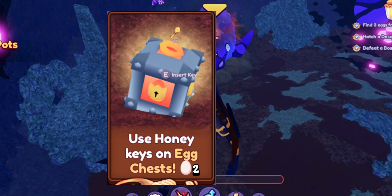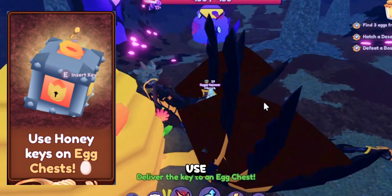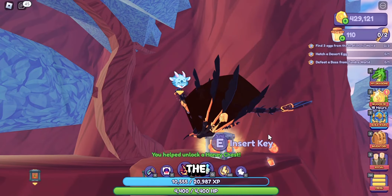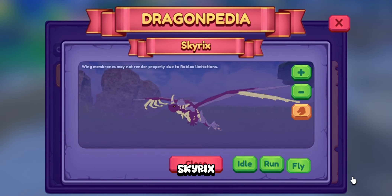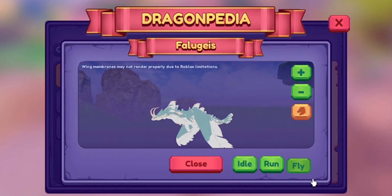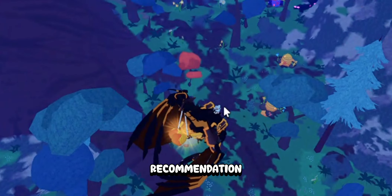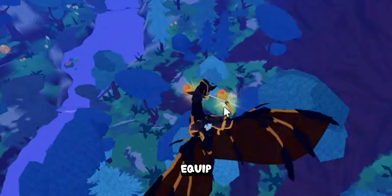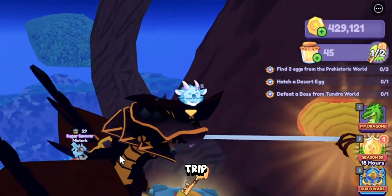Number two: each honeycomb we heal will give us a honeykey that we will use for two things. The first is to get the honey eggs to unlock the dragons Skyryx, Milibi, and Falugais. For this reward it is necessary to get four honeykeys. As a recommendation, I tell you to always equip the two that are allowed to load, to save time on each trip.